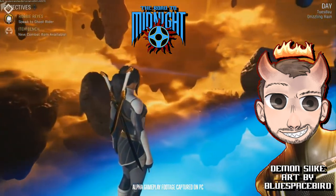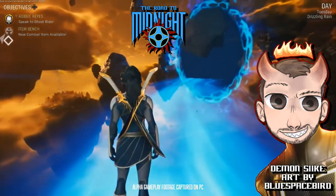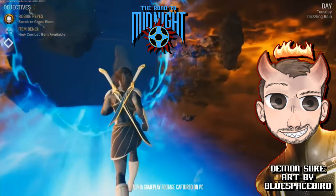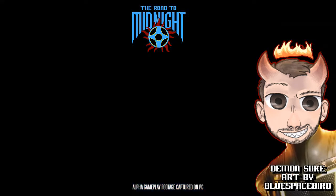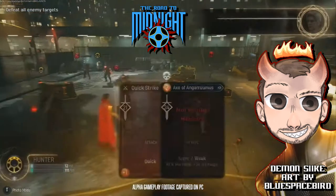You can see in the top right corner it says daytime, Tuesday, drizzling rain, and there are some objectives on the top left: Robbie Reyes, speak to Ghost Rider, item bench, new combat. This is the Limbo that Magic opens a portal to. When you're at the Abbey getting ready to go to battle, you pick your mission, Magic opens a portal, you walk through, end up in Limbo, walk through the other side, and that's how you end up in battle.